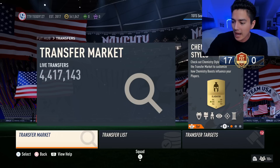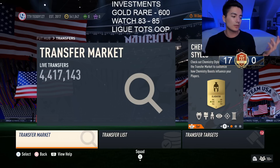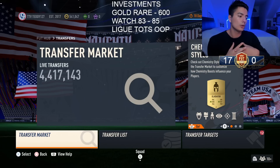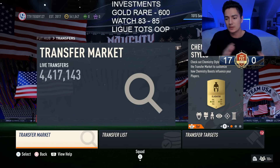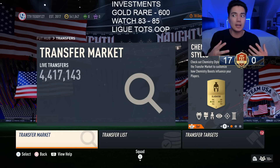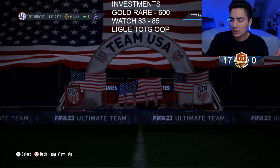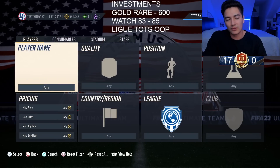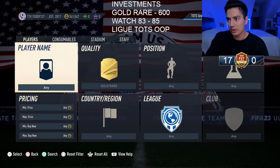On to fodder. Gold rares — they're probably going to go to 950–1,000 coins. There's no objective like the premium La Liga upgrade SBC running multiple times, so gold rares at 600 coins, maybe 650, expect to sell for around 950 — that gives you about 300 coins profit per card. If you want to do that, go for it.